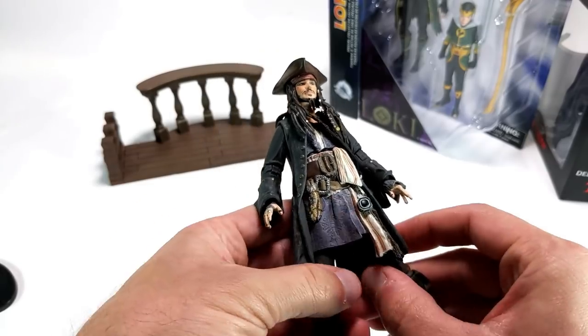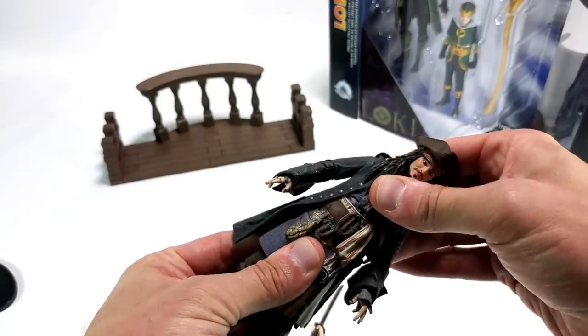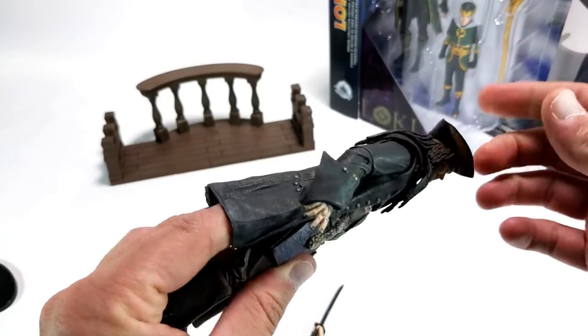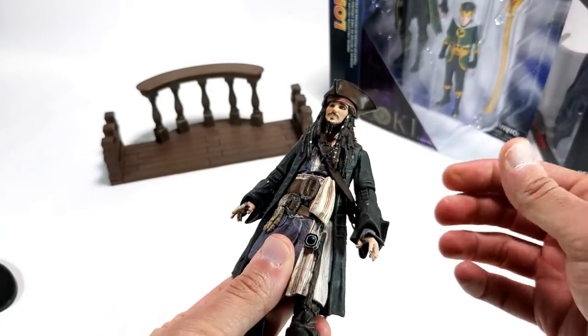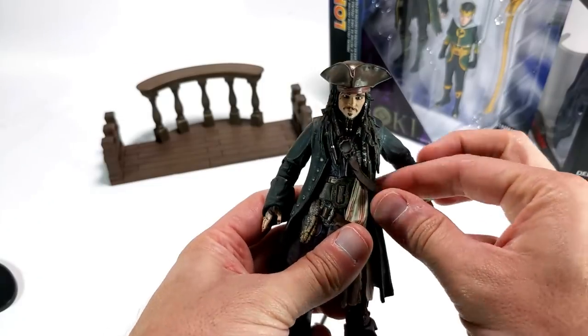You've got all the articulation you could want here — pretty standard for Diamond Select. You've got a torso bend, and the hair is limited by the sculpt, which happens with a lot of action figures. His sword sheath — his bandolier — you're not going to be putting the sword in there.